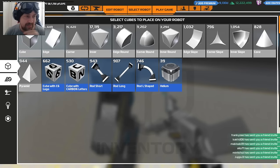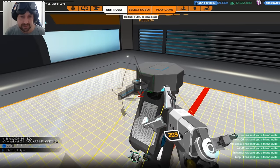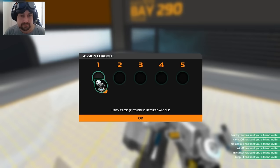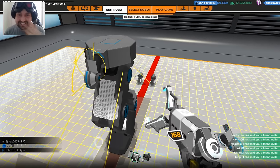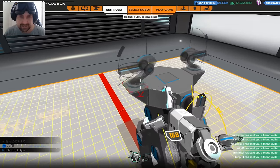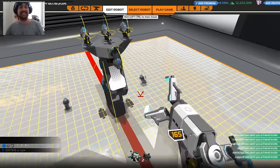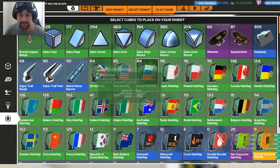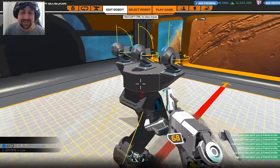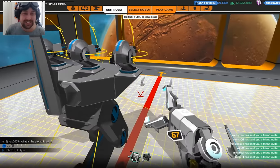That's not bad. I need to think about weapons. I'm almost at the limit. Why can I mount that like that but not like that? That's very strange. I'm trying to make this look pretty. I've got 90 CPU... I'm on 100! Dead on! Can I get any cosmetics on? Do they cost CPU? Cosmetics cost CPU.